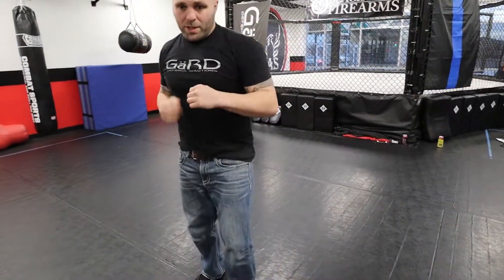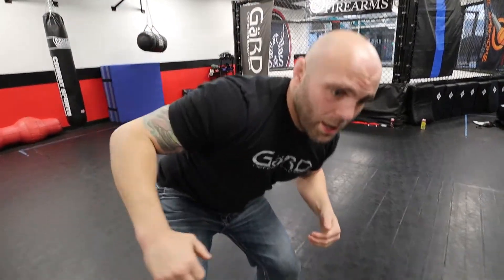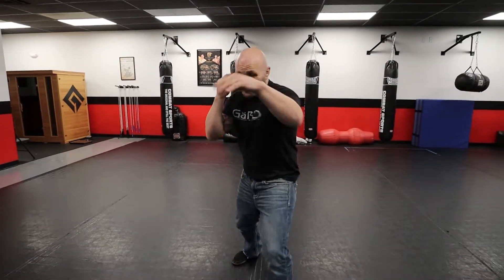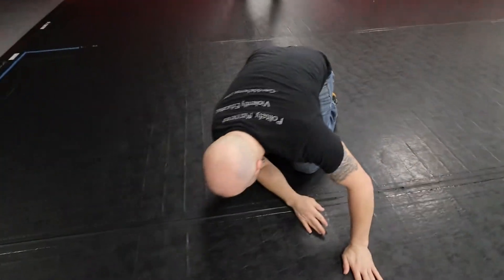Coming straight on, as I throw this punch I angle out with my foot. I'm blocking my body, I come in, I'm still driving forward — all the way to the mat. I started there and I'm coming in a straight line; the only thing that changes for the angle is my footwork. Now at full speed: I'm covering, I'm in a fist fight — boom, boom, boom — all the way to the mat.